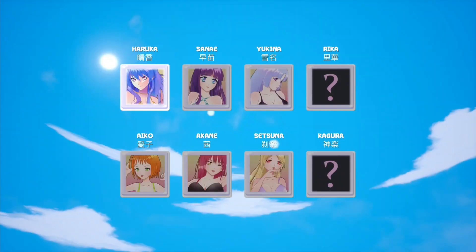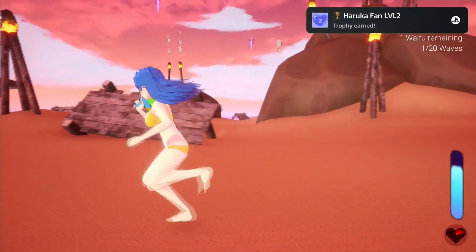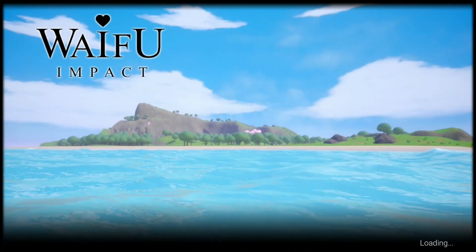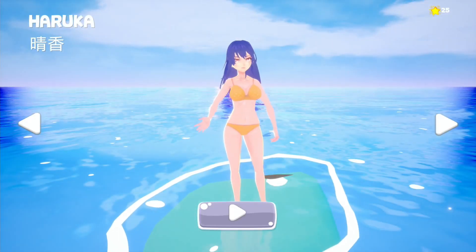Keep in mind Kagura and Rika are not necessary for any trophy. It's not possible to change your girl in the arena mode. So once you get the trophy for killing 50 enemies, you have to go back to the main menu and start the game again. Select play again and you will start in front of the arena again. Now change to the girl you need and enter the arena again to grind for your kills.